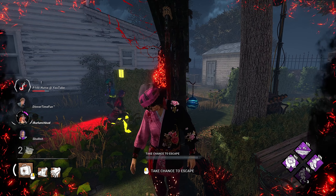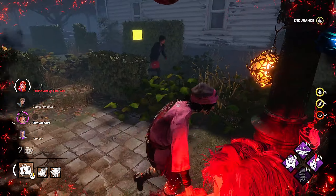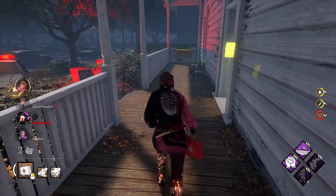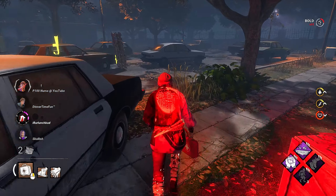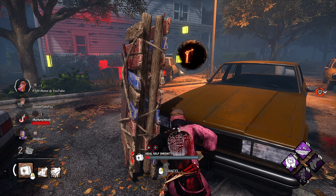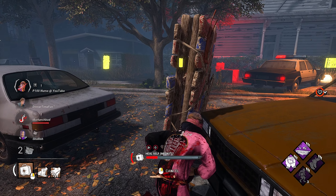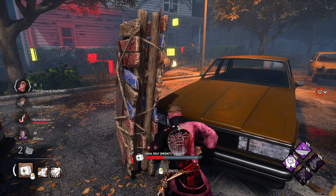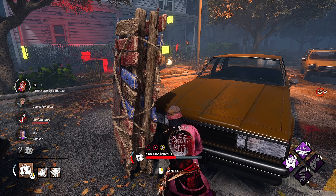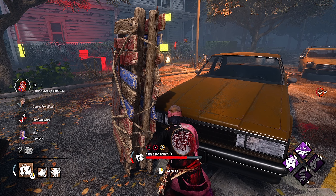Don't go for the unhook — just go. So if a trickster is camping in a dead zone, you just have to do gens. That's going to be a trade every time. Yeah, but I can get you with reassurance. He's literally proxy camping. There's a hex totem next to you, I think. I can see it because I have filters. He's chasing me — give me your filters, I want to see hexes.